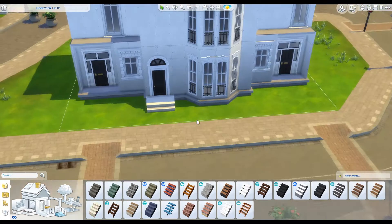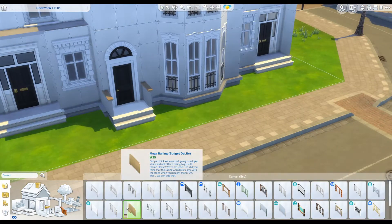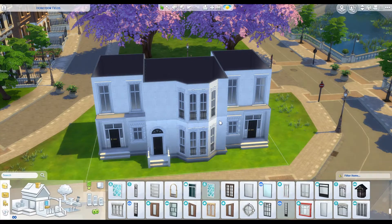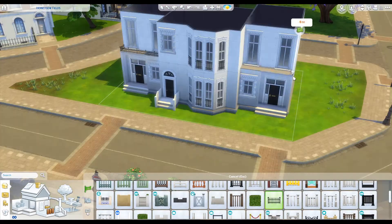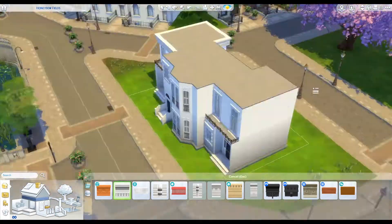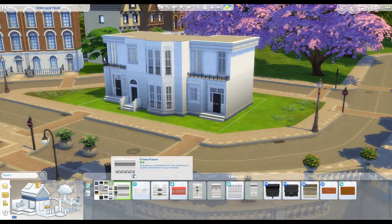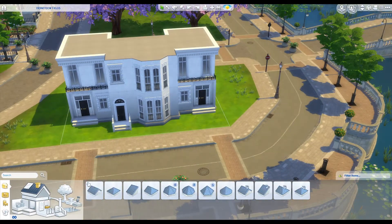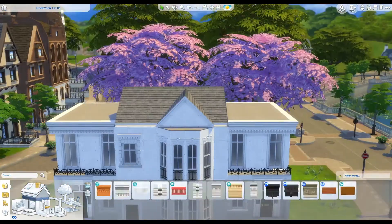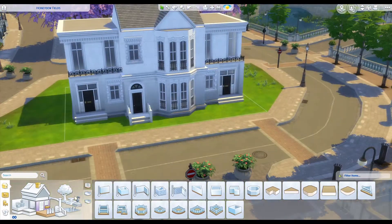I finally got around to building the townhouses and tried to stick with a style that would match Discover University, which they said was loosely based on European building style. I looked up pictures for inspiration but everything was a little too bland until I found two pictures of townhomes I loved, so I combined them. The two side ones are a slightly different style than the middle one, which gives it a visual difference. The middle one has two bedrooms and the two side ones each have one bedroom.